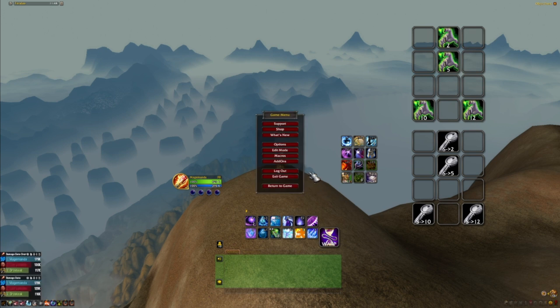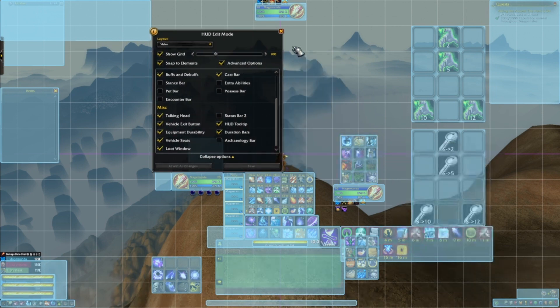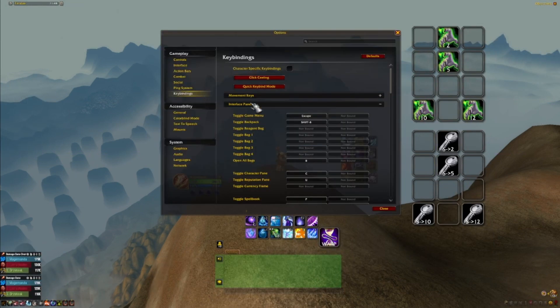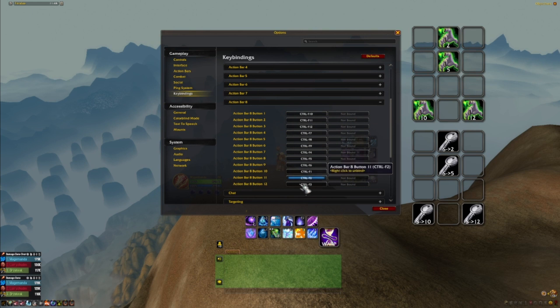We've created keybinds like Ctrl+F1, so when I press Ctrl+F1 I get my spell. Let's bind it so WoW knows what Ctrl+F1 is supposed to stand for. It's going to stand for Action Bar 8. Go to your keybinds, look for Action Bar 8, and for every button you're going to keybind the number to it.